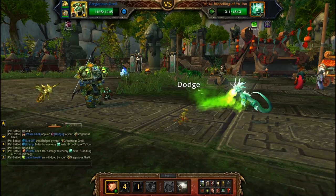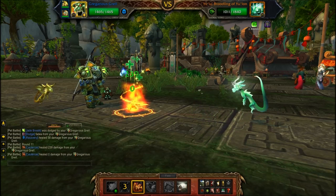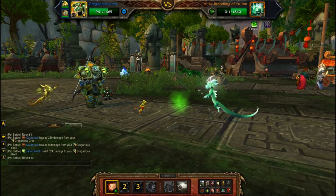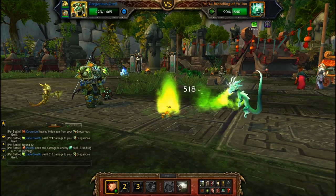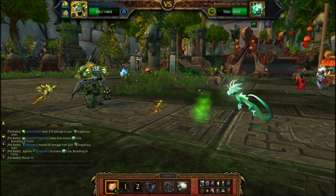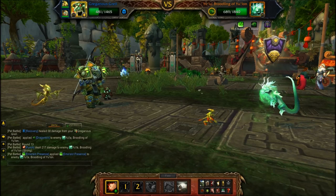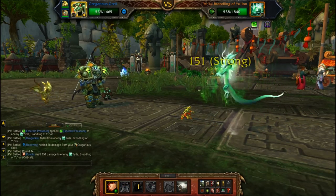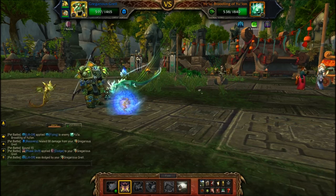If you have none of these pets from this video, I recommend going to get an Anubisath Idol. It's the easiest pet to get in this video, probably one of the strongest, and it will help you for leveling pets, beating other trainers, and the 'What We've Been Training For' quest. It's just very strong overall — that's my recommendation and probably the best advice I can give you for this video.